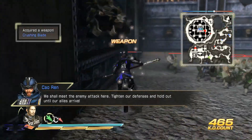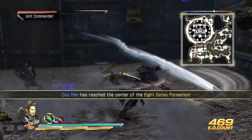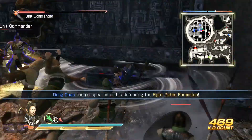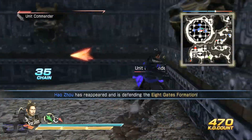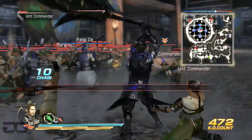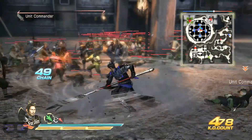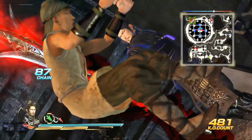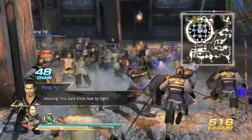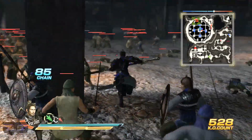We shall meet the enemy attack here. Tighten our defenses and hold out until our allies arrive. Now we have to defend the Eight Gates Formation from Shu reinforcements one by one — and there's going to be a lot of reinforcements. That's what's hard about this stage. That's why I chose a character that was a little higher level and could clear crowds a lot easier.